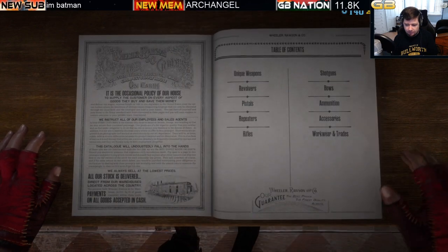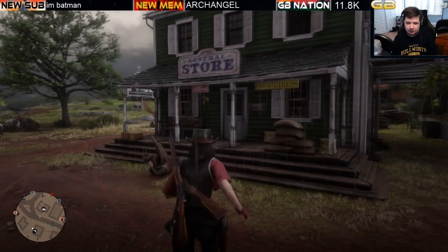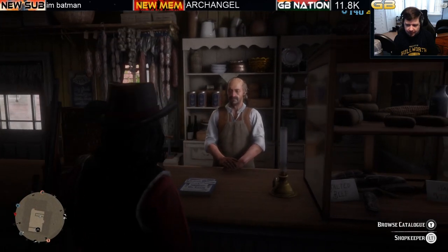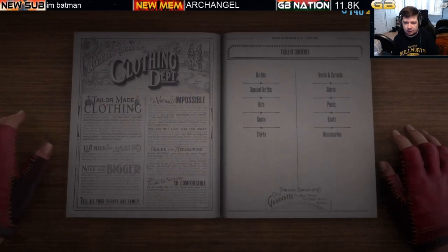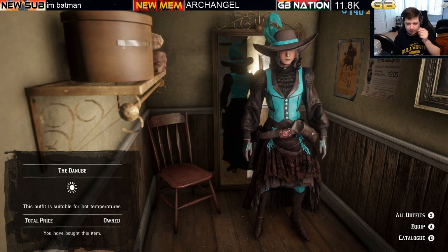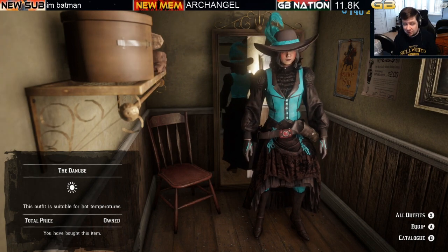Switching over to female characters. The limited stock clothing items exclusive to female characters are available at general stores and tailors. The unique female limited stock outfit is the Danube at 15 bars of gold — currently the only limited stock clothing outfit for female characters.